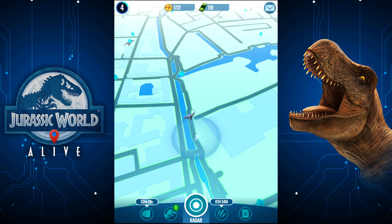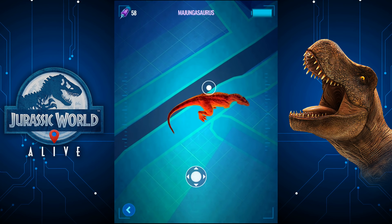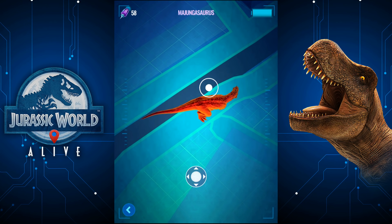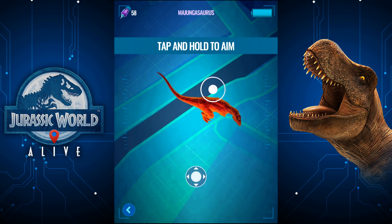Majungasaurus would be... oh my god, it's a Majungasaurus! I was all ready to do this in the next episode. But if I can get 77 DNA here — like six perfect hits — I can't remember how much I get per hit. I think it's 13 now. We can actually make the hybrid right now.